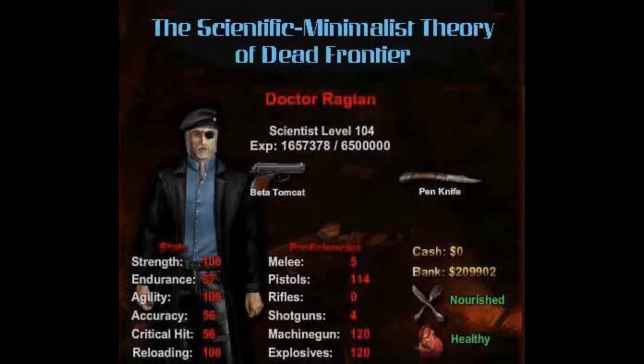Hello, I am Dr. Raglan, Dean of Zombie Hunter University. This is the second in a series of lectures on the scientific minimalist approach to Dead Frontier weapons. Today's topic is melee weapons.